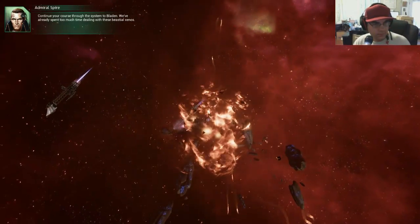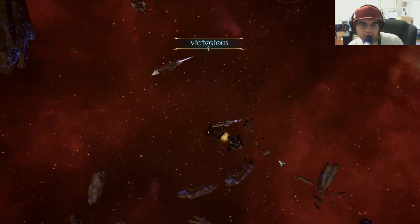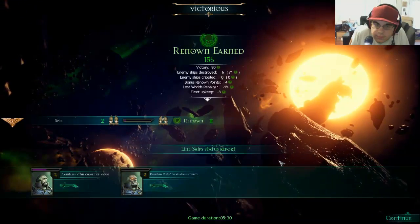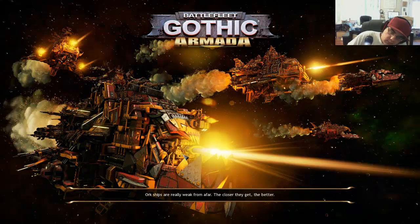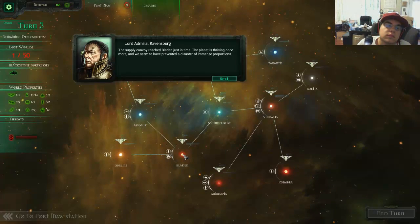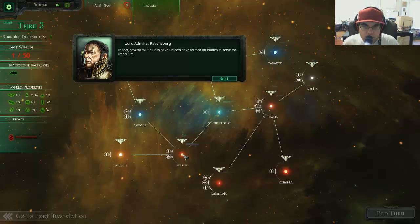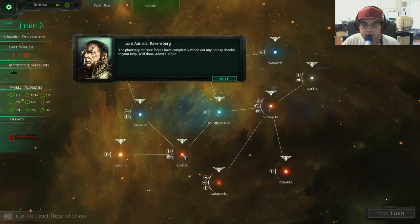Continue your course through the system to Bladen. We've already spent too much time dealing with these Xenos. Well, that kills those Orks. The supply convoy reached Bladen just in time. The planet is thriving once more, and we seem to have prevented a disaster of immense proportions. Several militia units of volunteers have formed on Bladen to serve the Imperium. The planetary defense forces have completely wiped out any heresy, thanks to your help. Well done, Admiral Spire.